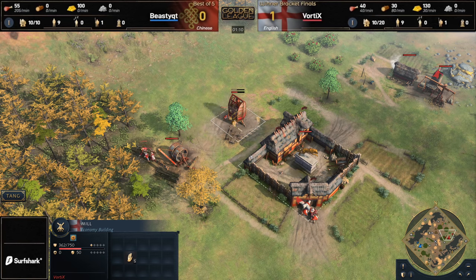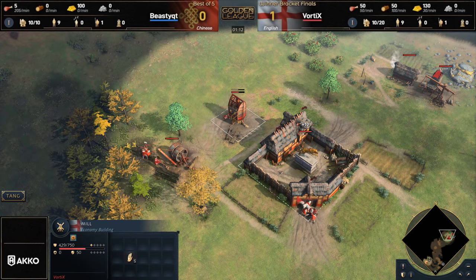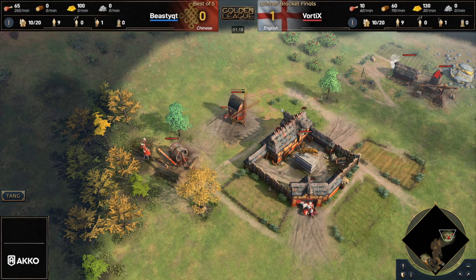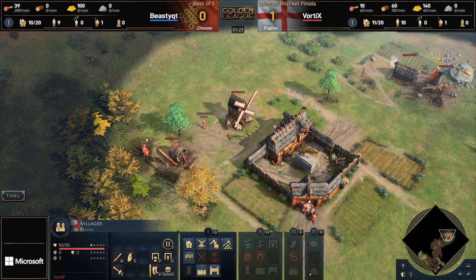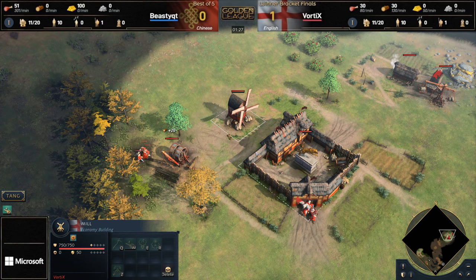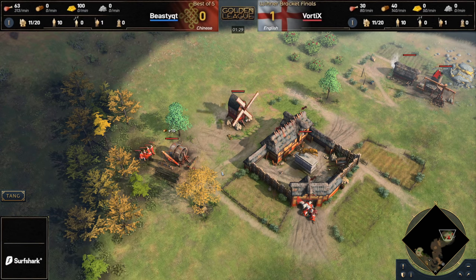Interesting opening here from Vortex, putting the mill right next to his town center. Interestingly, can't fit a farm in between these two. I don't know what the thinking is behind this. Obviously he's going to go for an early wheelbarrow, but why not just put it one tile further away and then you can fit four farms in between your town center and your mill? What is the thinking behind this?